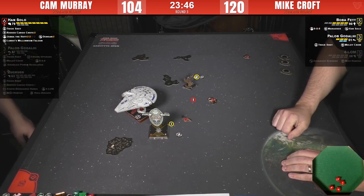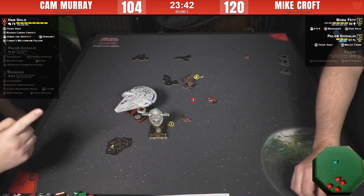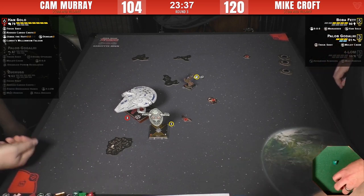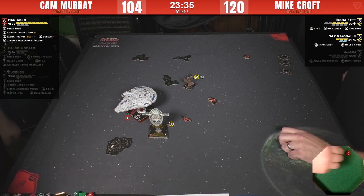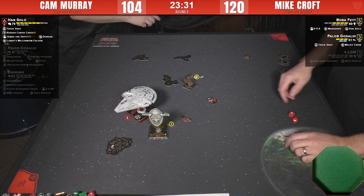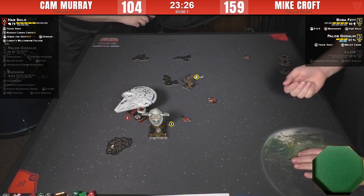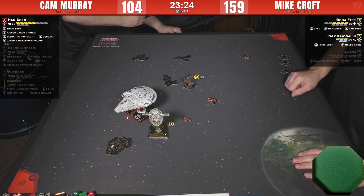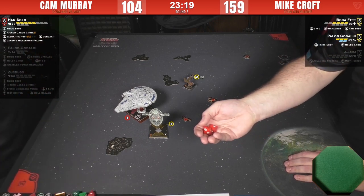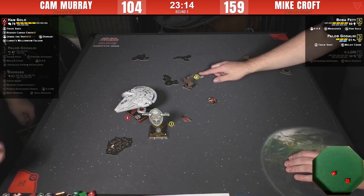Let's see what Boba can do — he's going to focus rather than re-roll. Three hits. Just one damage from Dengar — he rolled nothing unfortunately. I'm never calling that card Dengar, I'm always calling it Pain Bot. New name: Pain-gar.